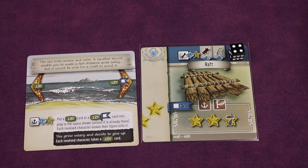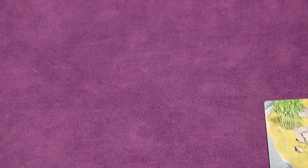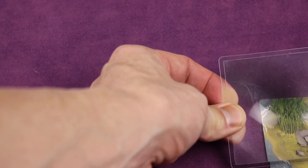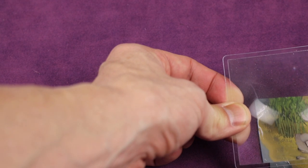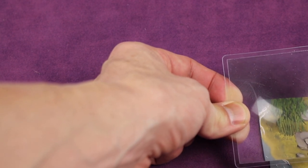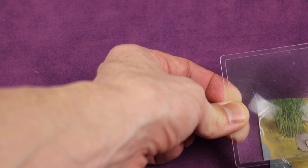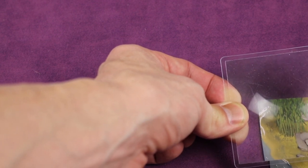Different cards interact with different equipment at certain points in the game. I have this card partially covered because I don't want to spoil anything, but the game actually comes with a magnifying glass. Sometimes you can see a hidden number — like a 14 below the green — and you could grab card number 14 and replace it, revealing something new to look at.